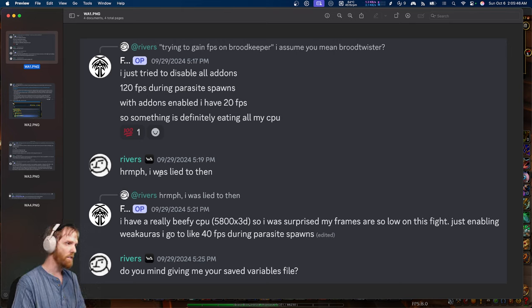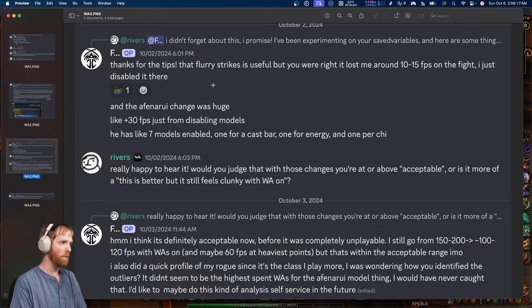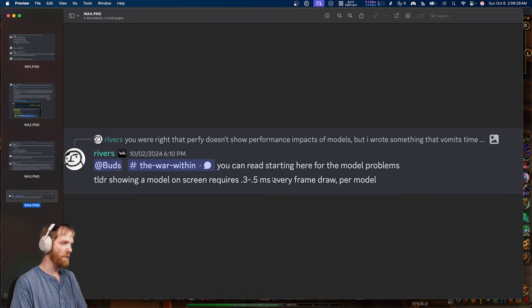The WeakAuras staff started investigating and they asked the user to send their variables. The user sent them and they were very enlightening. After some testing, they discovered that any WeakAuras using modal effects tank FPS — like really, really hard tank FPS. If a WeakAura is using modals, your FPS will go in the toilet. Upon some testing, he told the user: if you disable the modal effects, your FPS will be fine. The user immediately got a massive amount of FPS back by disabling the modals. The developer replied basically saying their testing showed that for every single modal, it causes a 300 to 500 ms lag on frame draw. That's per modal.